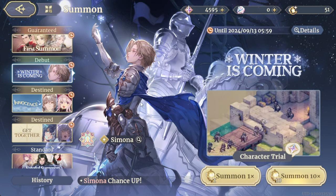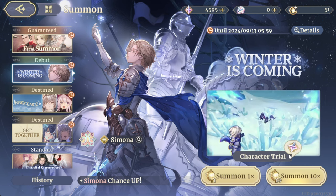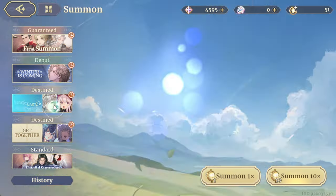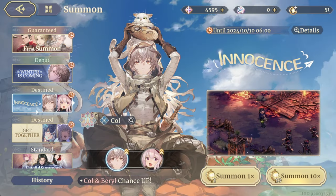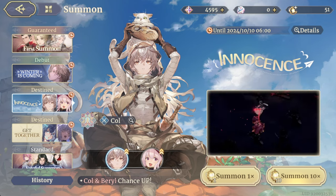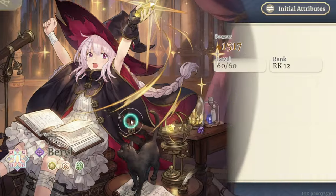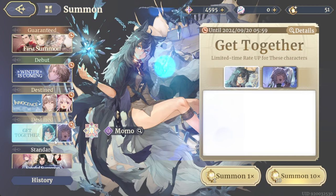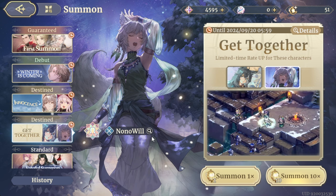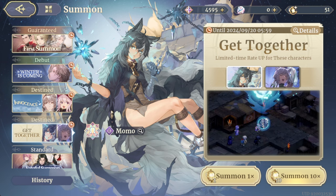Then we have the exclusive banners. Starting with 'Winter is Coming' — this has a Simona hero and she's really cool. Next is 'Innocence,' which includes two legendary heroes: one is an assassin, and the other is Perel, who is a mage. The next banner is 'Get Together,' featuring Mumu and Nunu — these two are really amazing, I've seen many people talking about them in the game's Discord.